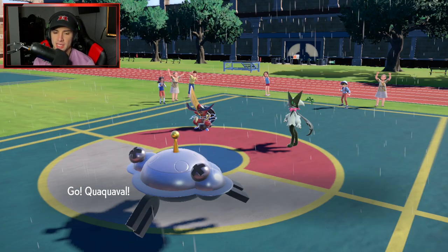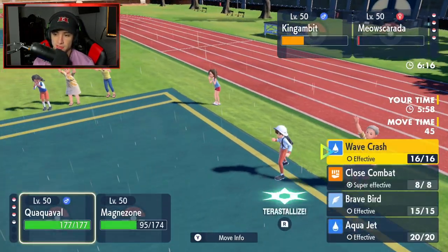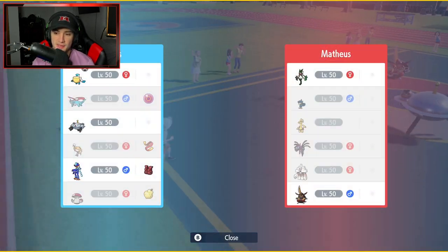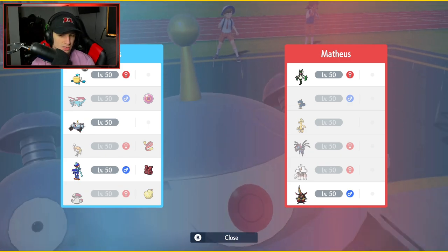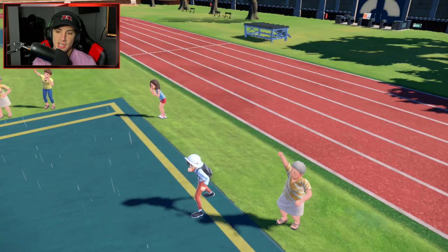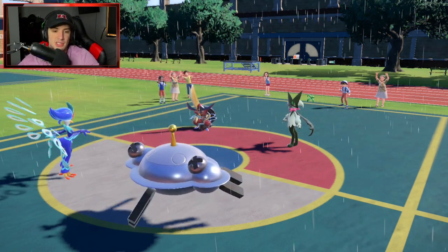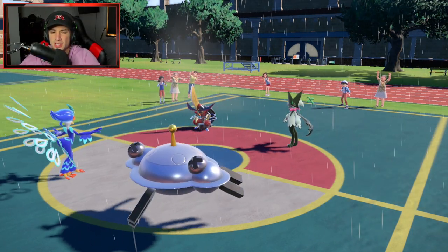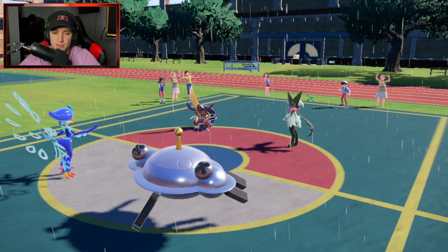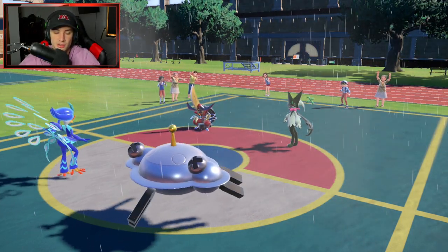With Moxie boosts and the rain, a straight Aqua Jet or Wave Crash is really solid. Let's get the Aqua Jet in. I just need to see if he has anyone to swap into Thunder - it does pretty solid damage to all these Pokemon and it's not going to miss in rain. Aqua Jet comes in hot and if we get this KO we're thriving - we get that plus one Moxie boost. In the rain we pretty much already outspeed everybody with Tailwind.